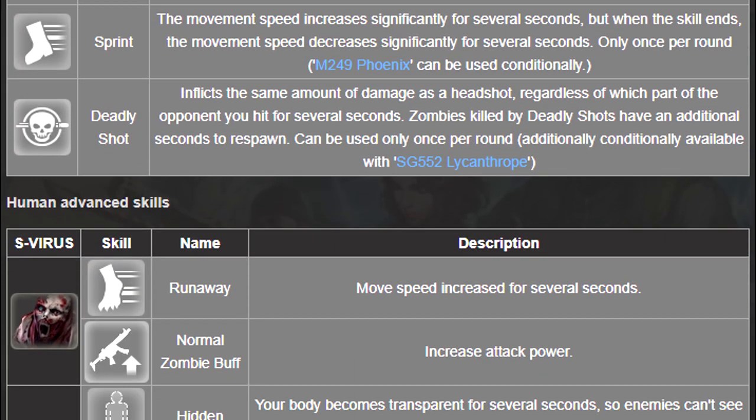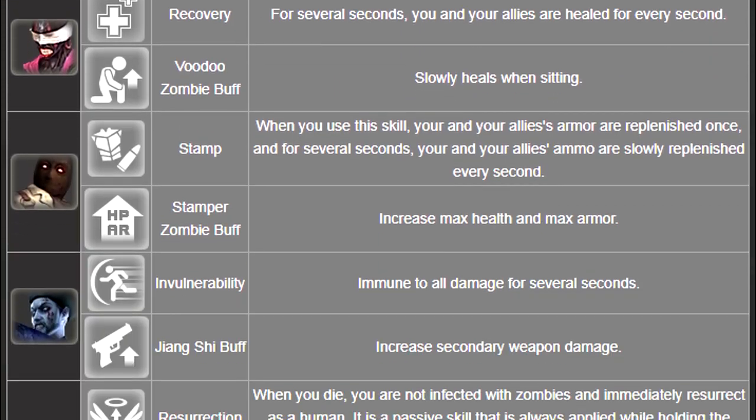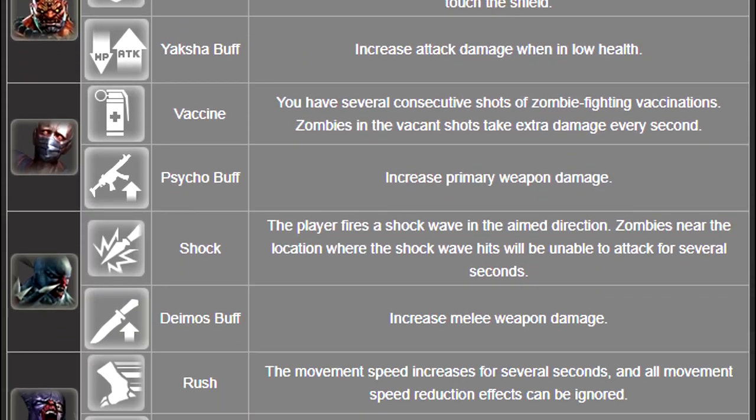You can check the amount of increase in physical abilities in the skill description window with the L key. As there are a lot of skills, I will not dwell on them in detail. If you want me to explain all of them, write about it in the comments.